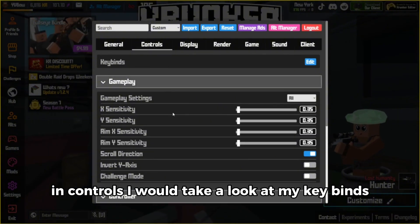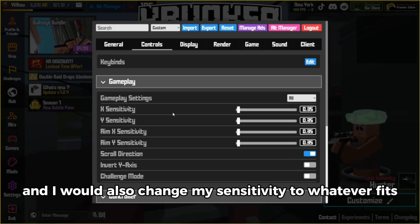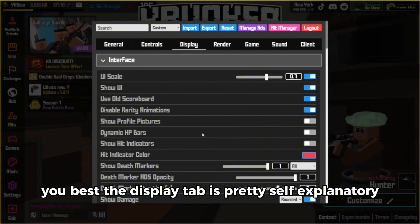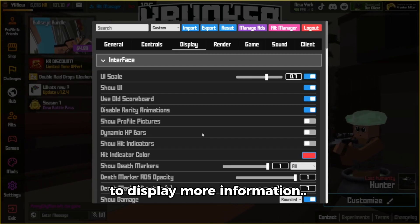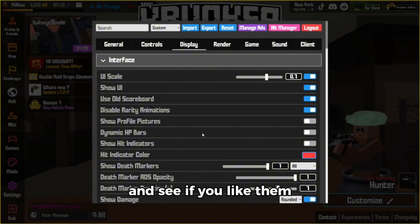In controls, I would take a look at my keybinds and configure them to how you like them, and I would also change the sensitivity to whatever fits you best. The display tab is pretty self-explanatory — just a bunch of settings you can toggle on to display more information. I would go through there and mess with some of the settings and see if you like them.